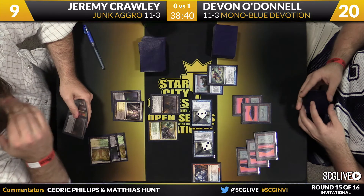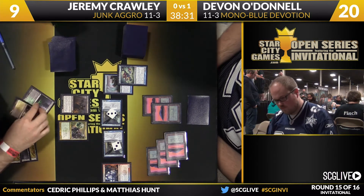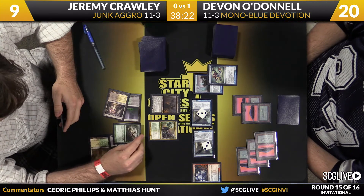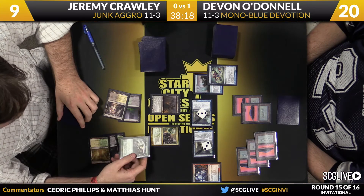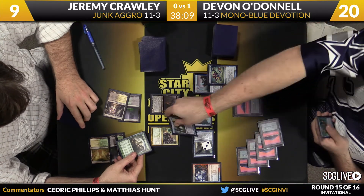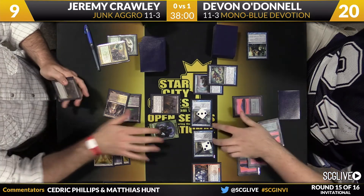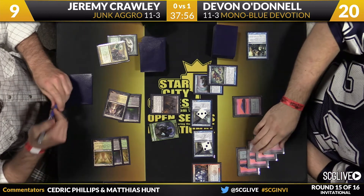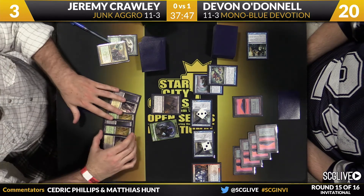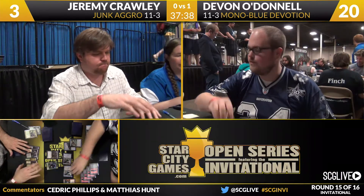This is where he could use some sort of Wrath effect to maybe reset things — Thassa plus any creature is just a nightmare to deal with at this point. Thassa will make everything unblockable. He's going to go for Setessan Tactics, but at this point I don't think Devon lets him. He's got Tactics and a Smiter — but Smiter doesn't have haste, so he can't fight anything with it. It looks like Rapid Hybridization. Okay, so that actually did work out — Devon kind of made a small misstep there, because the Smiter can't fight in that situation since it's summoning sick. Devon just has an embarrassment of riches here — he can spend his cards however he chooses, and it's fine. And he's going to extend the hand — Devon O'Donnell wins the match over Jeremy Crawley, two games to zero.